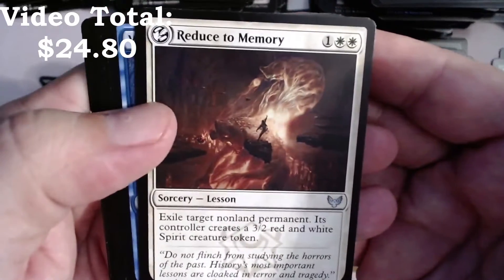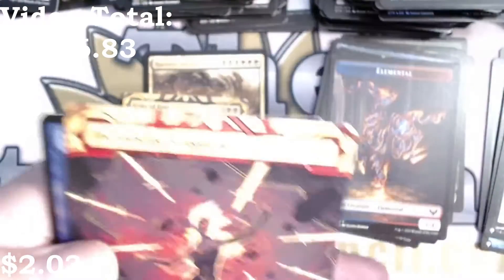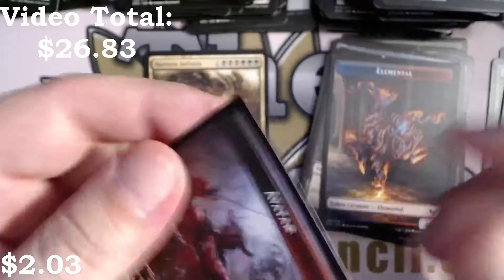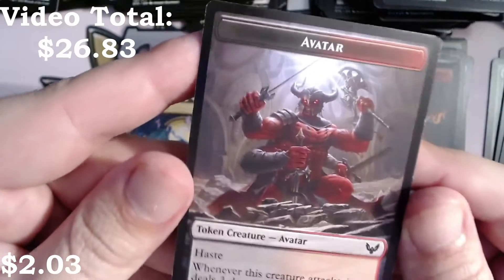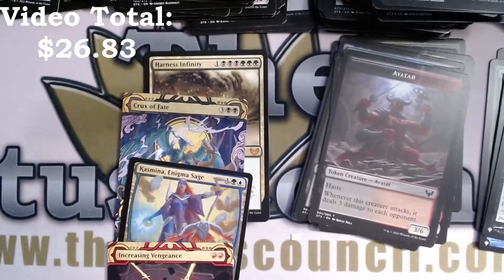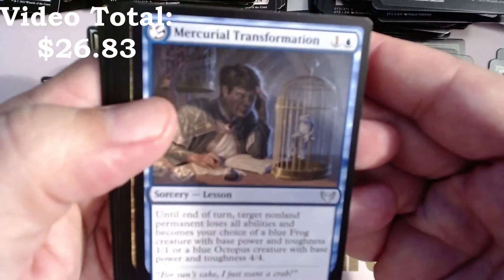Our lesson is an uncommon — Reduced to Memory. Dueling Coach, Cooling Cauldron is our rare. Increasing Vengeance — another mythic! Suicide or Adept foil common, and an Avatar. Wow, don't see that one very much. That one is definitely more scarce in my experience opening all these boxes.